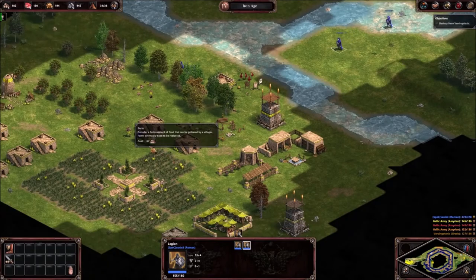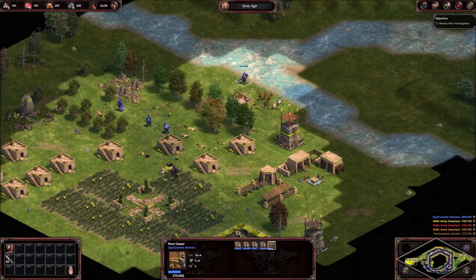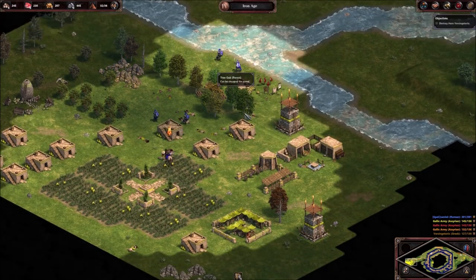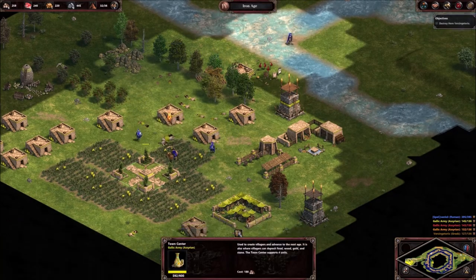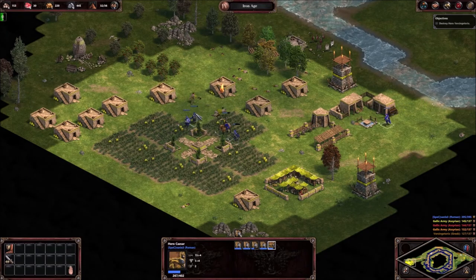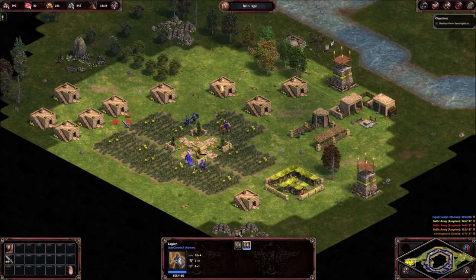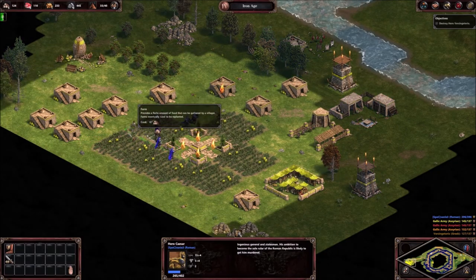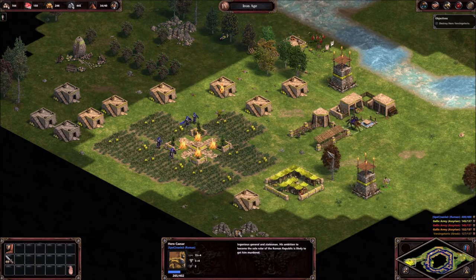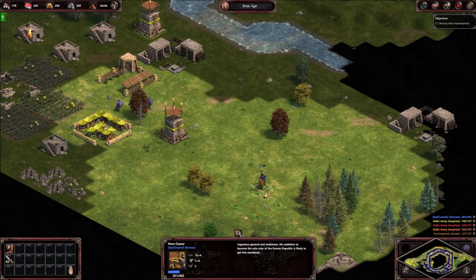Our reinforcements are arriving. Must make sure that Caesar stays alive, so be a little bit careful about that. We are not that threatening after all, but just be careful. We now have a need for some more housing. Just move these guys out of the fire a little bit, move Caesar out of the fire. We'll have Caesar raid with villagers while these guys take down the town center, and we'll now take down the towers quickly - because the towers are annoying.